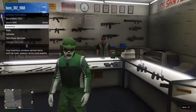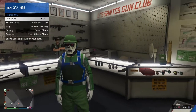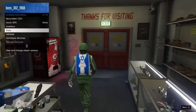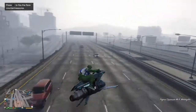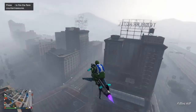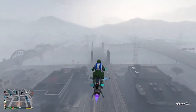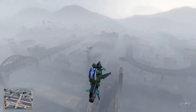Go to the interaction menu, stop, get the parachute and put it on. Then get a helicopter, Oppressor, or Oppressor Mk2 — whichever you want. The reason you equip the parachute is it places a duffel bag on your back.